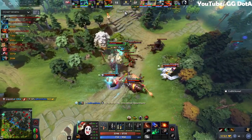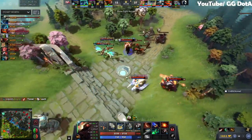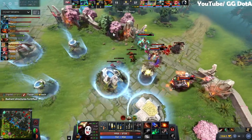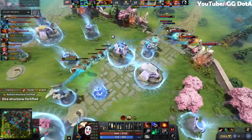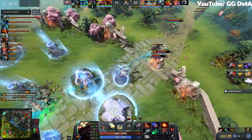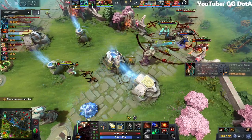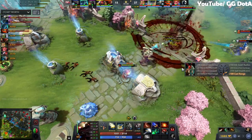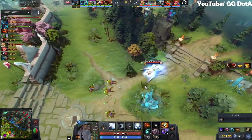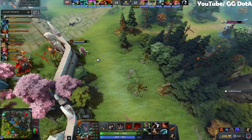They're looking towards the tier 2 tower — look at how quickly it goes down! My goodness, the pushing power from Liquid. They might be knocking on the high ground right now. Radiant's middle tower is under attack. Radiant's structures are fortified. Dire's structures are fortified — tis a sad sign to be a pig.